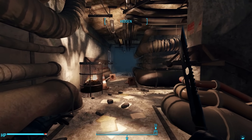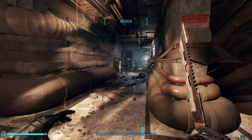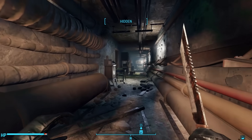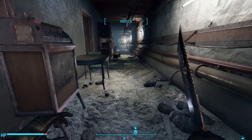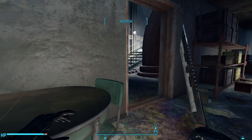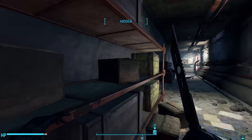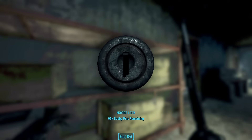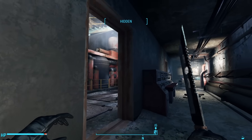Heading through the door, we pass down a large pipelined hallway. Going up some stairs and rounding the corner, we find a fork — we can go north down the hallway or continue west. Going north, we see a door to the left peering through another stairway. There's flammable oil all over the ground here. Continuing north, we find two wooden crates filled with explosives and chems, one of which is locked with a novice lock.